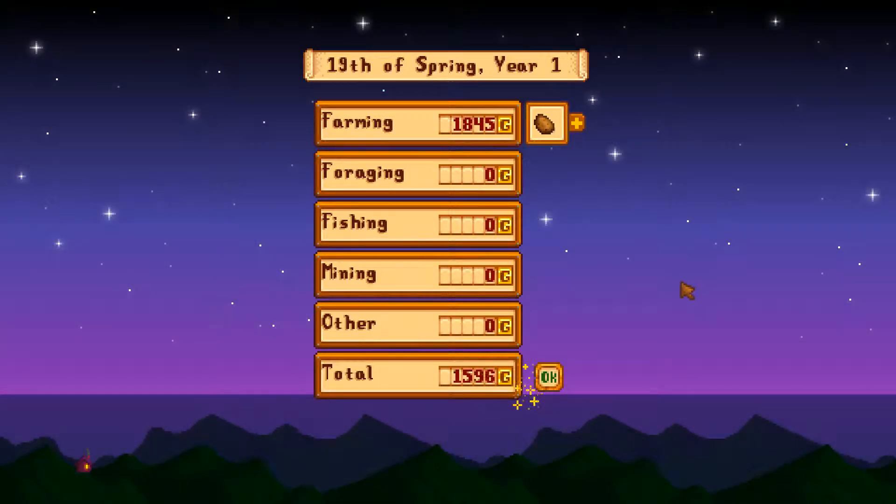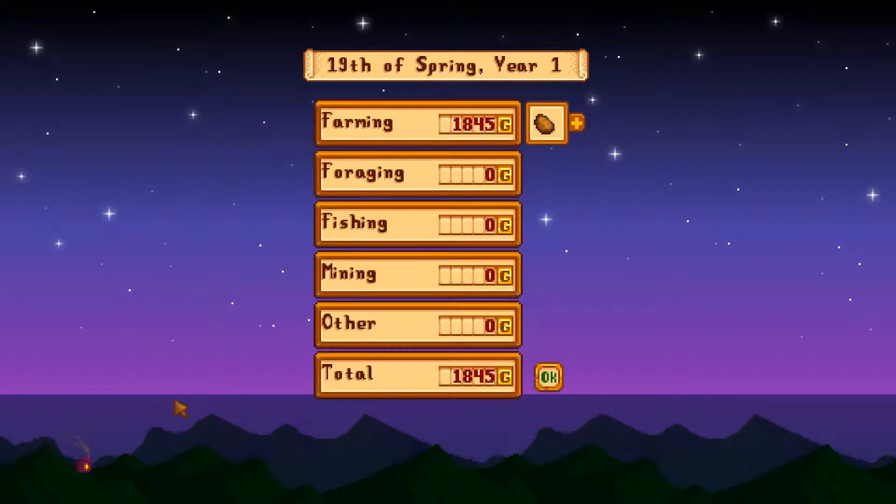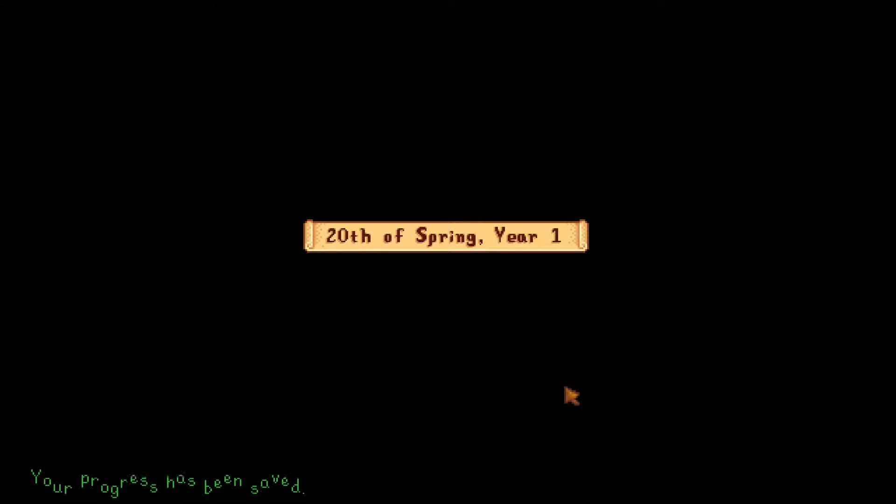We made almost 2,000 off our potatoes. Let's see how many that was — potatoes and parsnips. 1,600 in potatoes and 245 in parsnips.